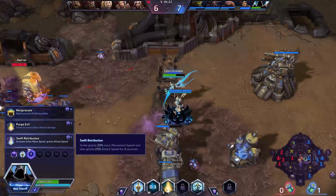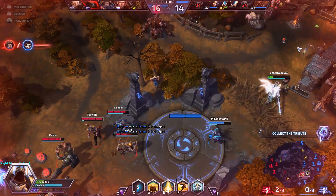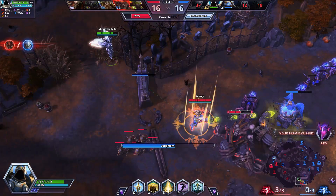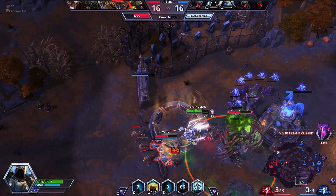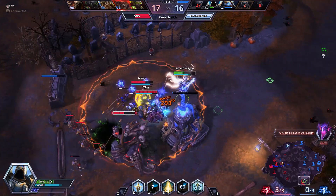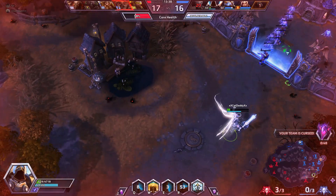Next up is level 7, Swift Retribution: increased movement and attack speed. This talent is fire. Surprisingly this saves teammates more often than the shield. Ranged heroes may still pick you off, but a few seconds of speed boost can make all the difference in that narrow escape. Excluding consecutive stuns, you can escape almost anything with your teleport, shield, and speed boost combo. Although I feel it's best used offensively, don't be afraid to speed boost your assassin trying to pick off that fleeing enemy — it works well offensively, giving those few extra hits to bring them down.